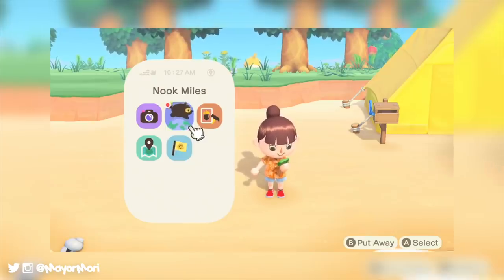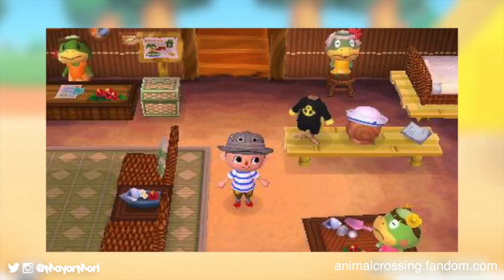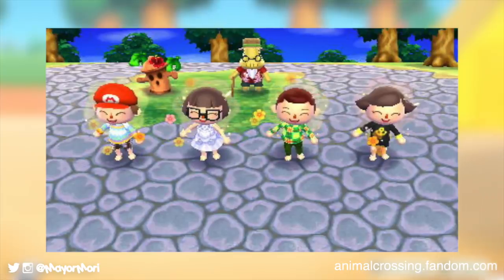Similarly in New Leaf, Kapp'n can be found down at the dock and will happily take up to four players to a Paradise Island. The Paradise Island is home to Kapp'n's family, who run a store full of rare items as well as a meeting point for multiplayer mini games.